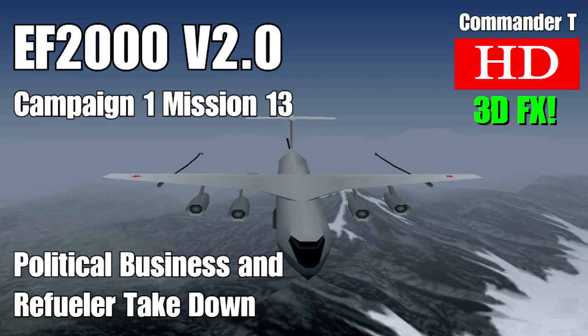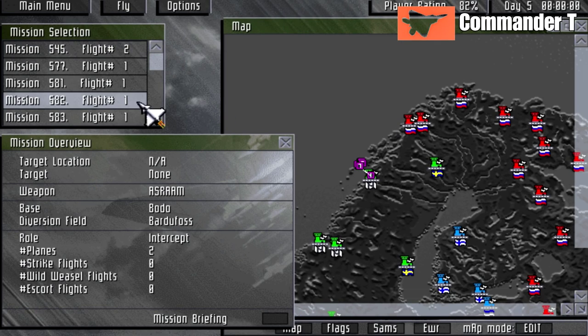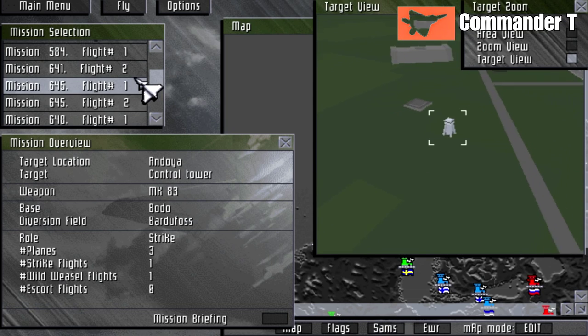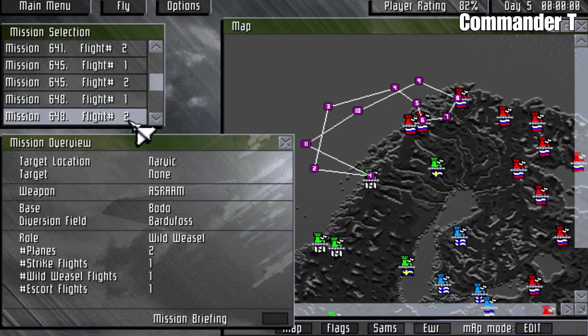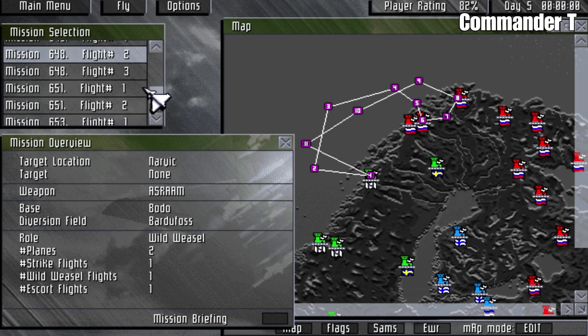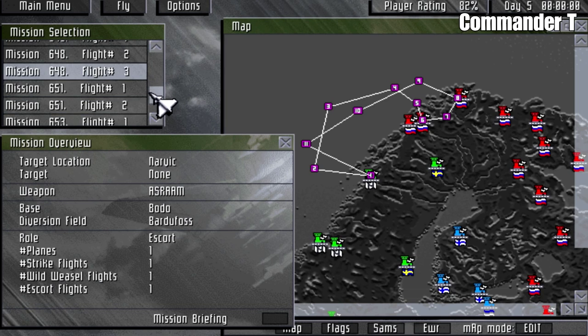Hello and welcome to another EF2000 version 2 let's play video. We're going to continue the campaign and this will be a two-in-one show where we take out the political building and a refueler. It's day five and our player rating is still at 82%. Now let's look for something to attack.